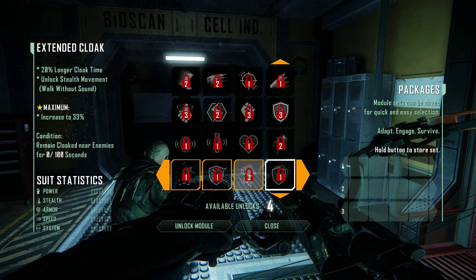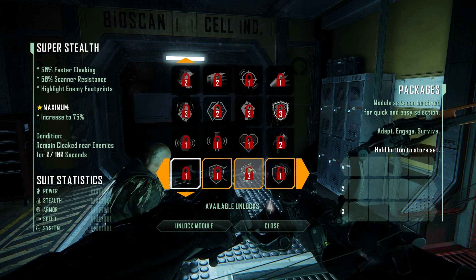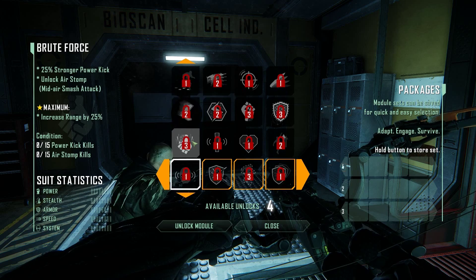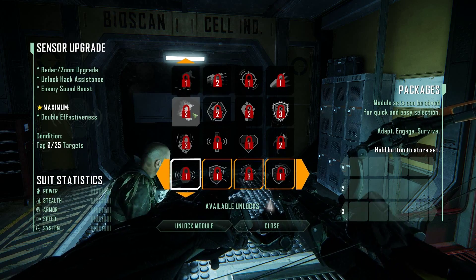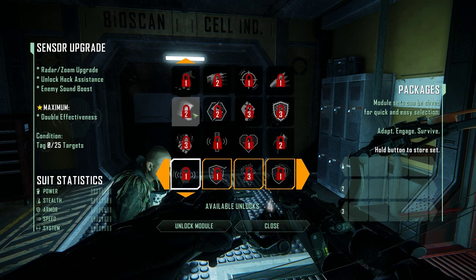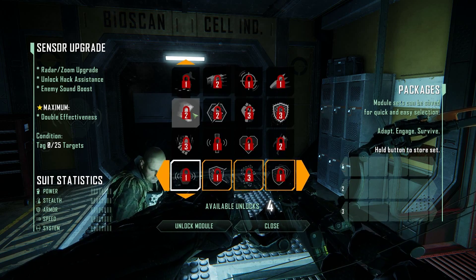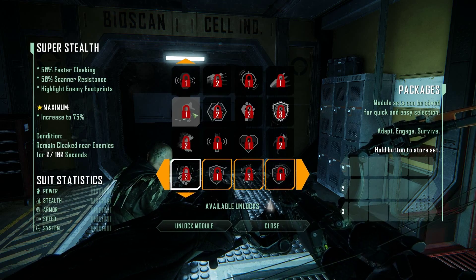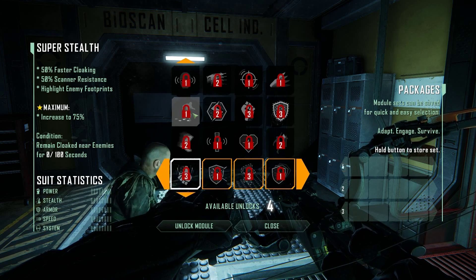And this tells us how many we need to unlock it. So there is a full one there — let's see what's available. Sensor upgrade. Super stealth: 50% faster cloaking, 50% scanner resistance.